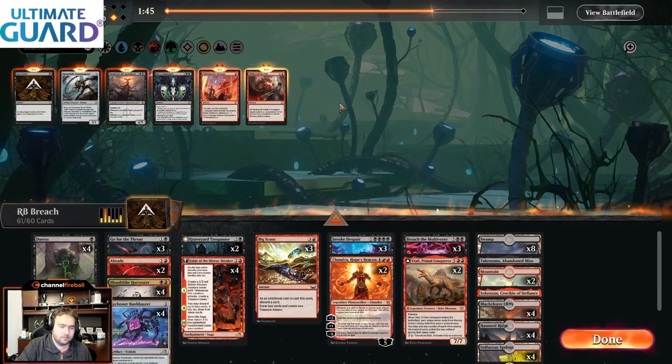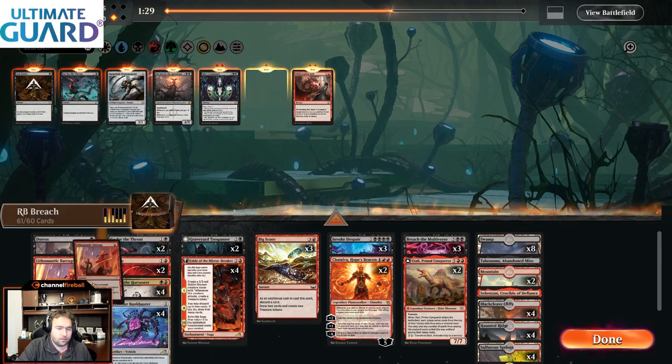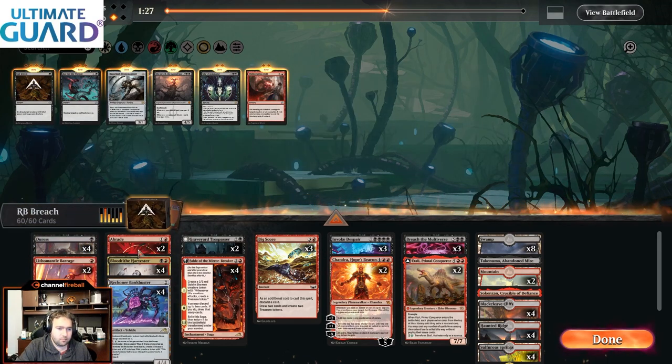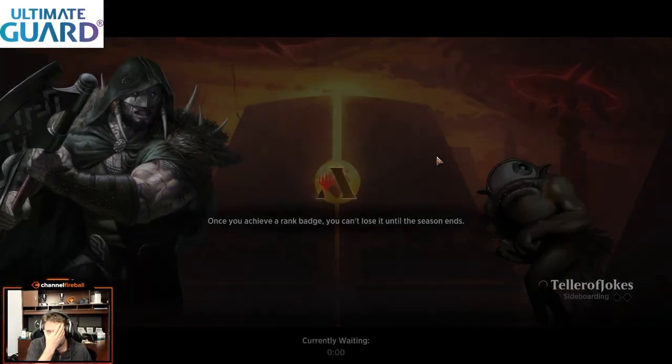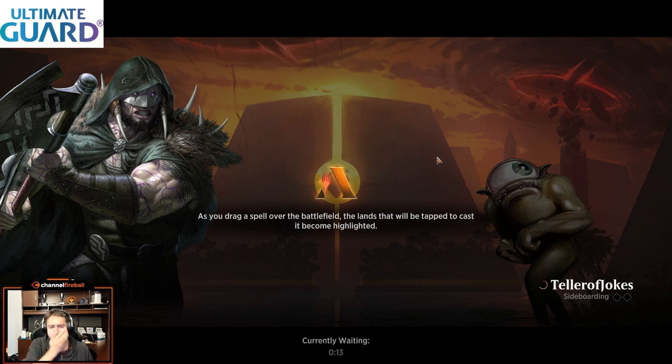We also board in Barrages for the Go for the Throats because Barrage can kill Planeswalkers, and it's one mana. Sometimes Chandra is very good in this matchup — you can Chandra, copy a Barrage or copy Duress, things like that. Very good. This matchup feels fun from the Rakdos side because you're just like, alright, I'll Breach, I'll Atali, I'll flicker my Atali with your Planeswalker, and it's just silly.